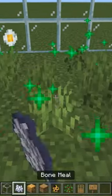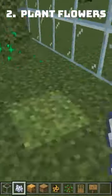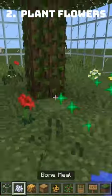So now we're in, we're just going to start planting flowers in grasses. You want to have lots of flowers so they can collect lots of honey.